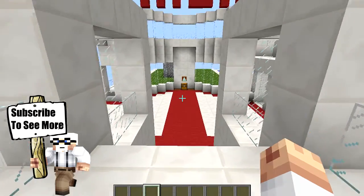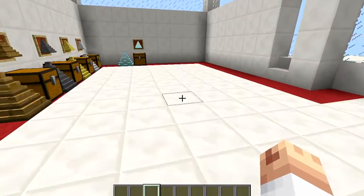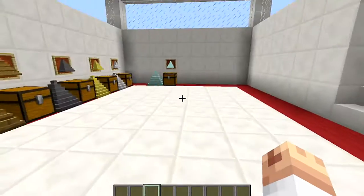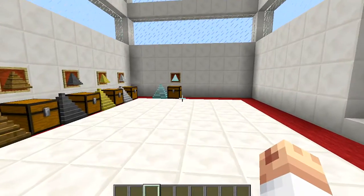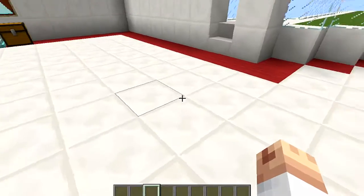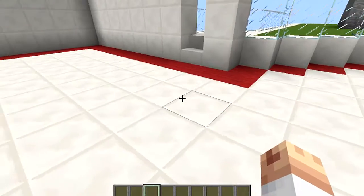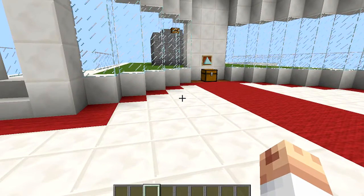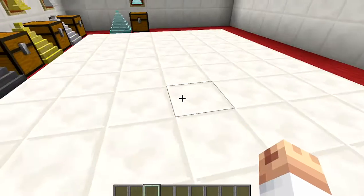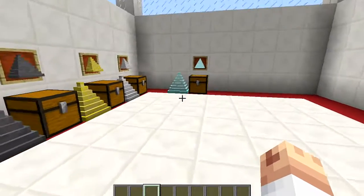A few little tips first: if you put a diamond spike down and want to pick it back up, you can pick it back up with a wooden pickaxe — you don't need a diamond pickaxe. Also, a wooden spike does half the damage of a wooden sword per step, so every time you step on it you get half the damage you'd do hitting someone with a wooden sword. A stone spike does half the damage of a stone sword per step.